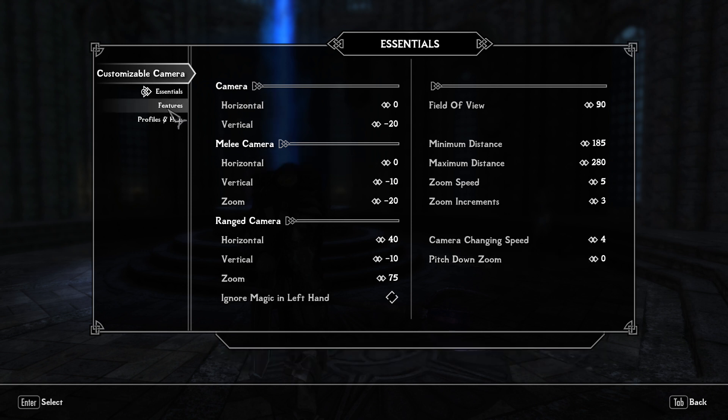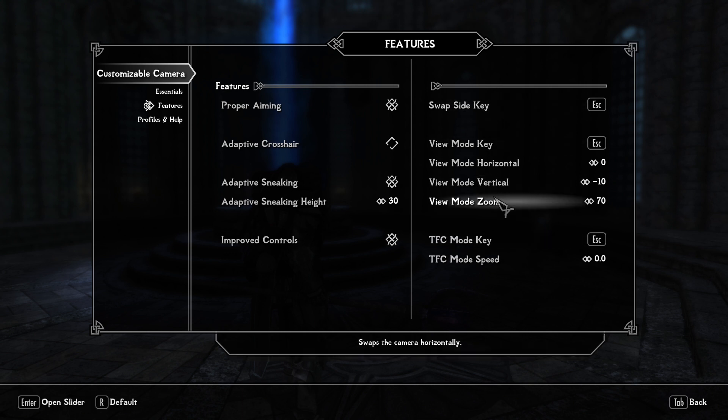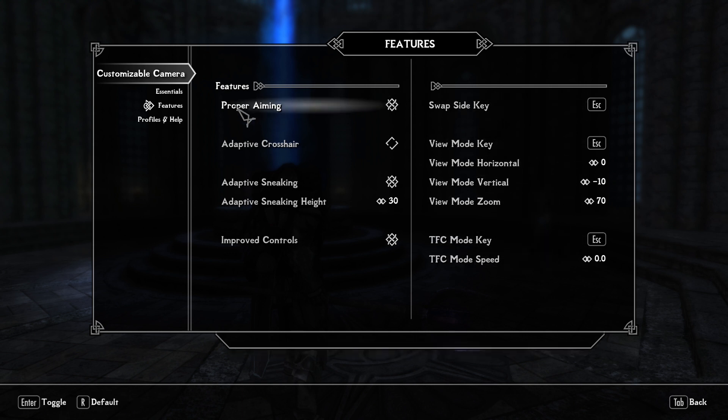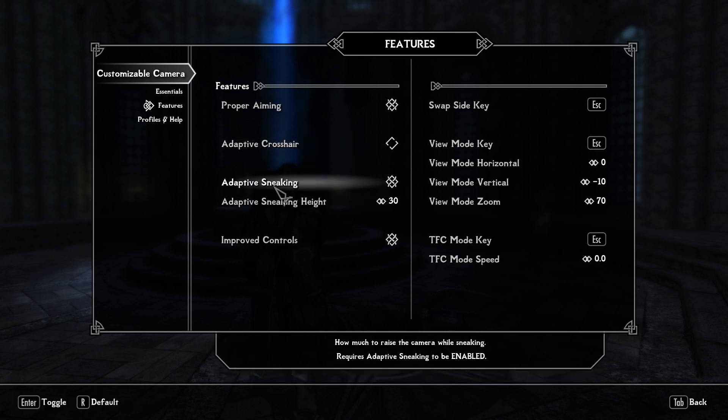In the Features tab you have things such as hotkeys, additional settings, and proper aiming — I suggest you enable that. There's an adaptive crosshair, so if the character is using spells or wielding bows the crosshair will appear only then. You also have some immersion options and something called adaptive sneaking — you need to check this, otherwise it's not going to work.